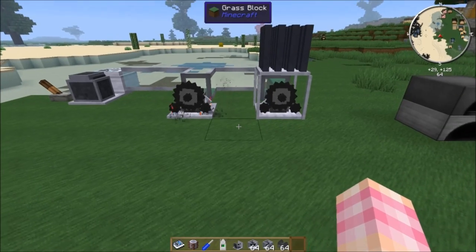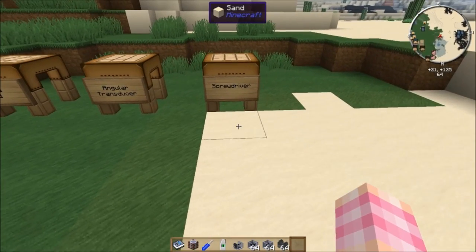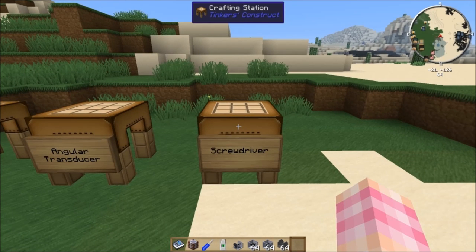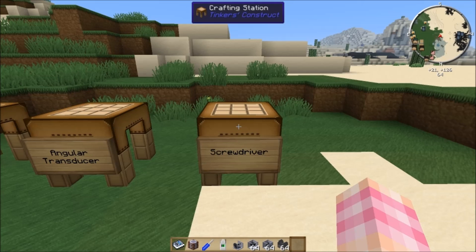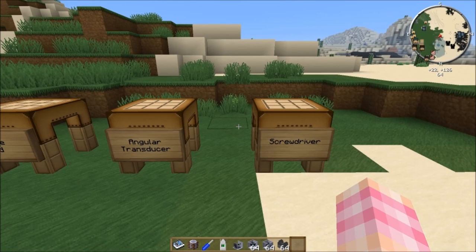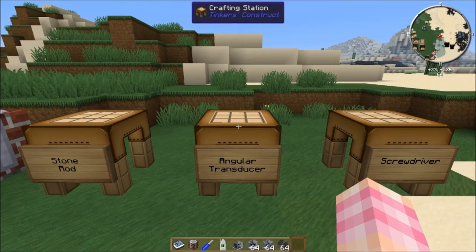To do that, we're going to need some parts. There are two incredibly useful tools. The one you're going to need is the screwdriver, and it's really simple to craft — an oak wood plank, a stick, and an iron ingot. The screwdriver is the wrench of Rotary Craft, used to rotate machines and shafts and change certain devices into different modes. It's really cheap and has no durability.